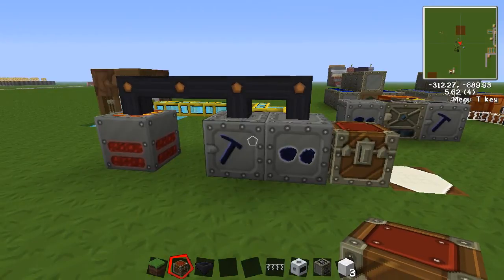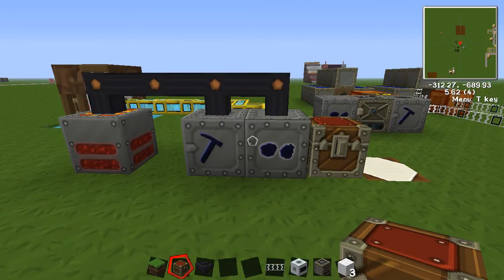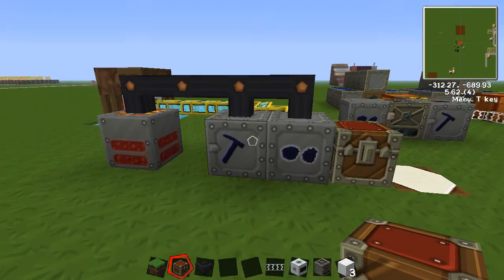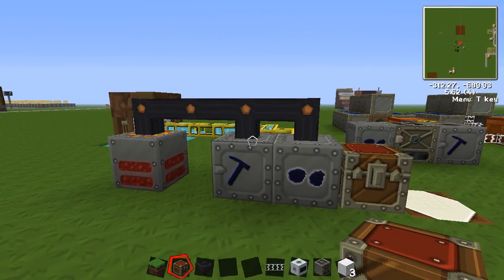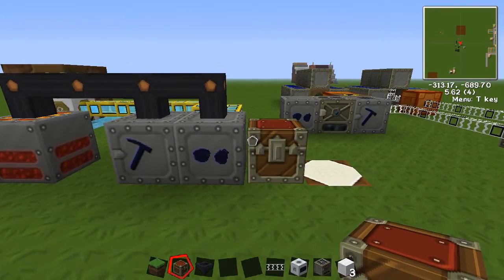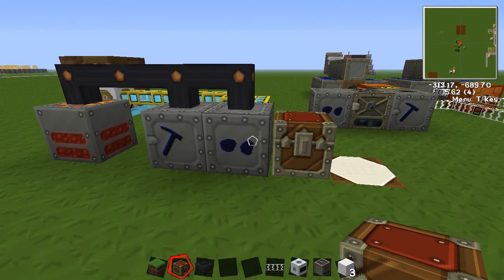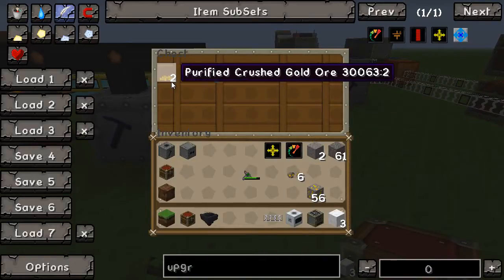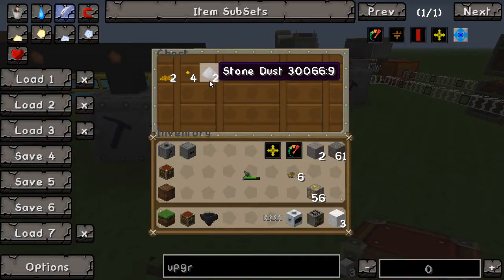It checks those sides, so the first side with an open inventory that can accept the item will take the item. So if I were to surround this block with ore washers, the only one that would accept it would be the top because that checks first at the 0 side. Once you figure out the sides, you can line it out. So you can see it dumped in the ore there — and poof, here we go. The problem with this setup — I'll show you a more advanced setup in a minute.